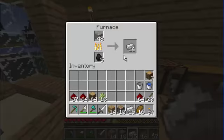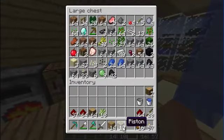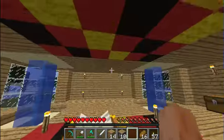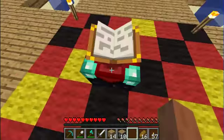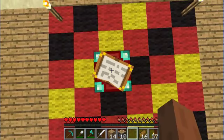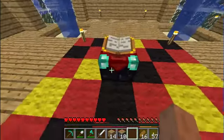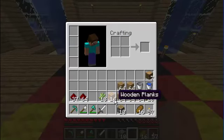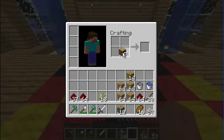Just smelting some iron now. Today we're gonna be building the sugarcane farm just up there, but I made an enchantment table — I can't use anything because unfortunately I died.